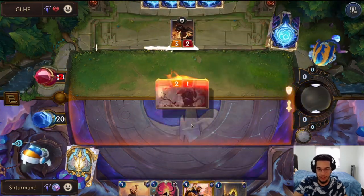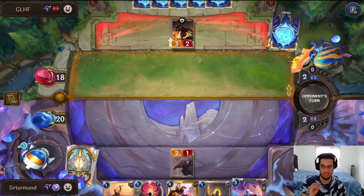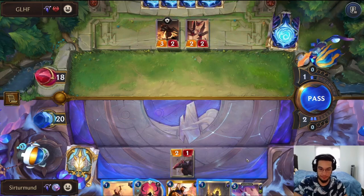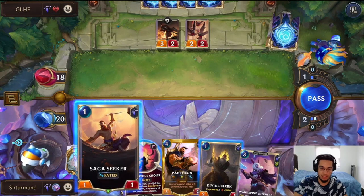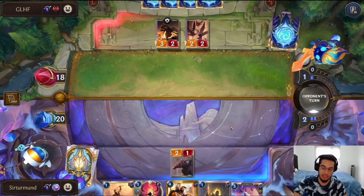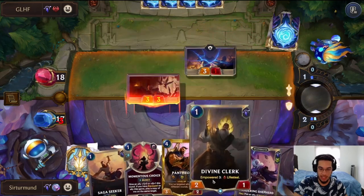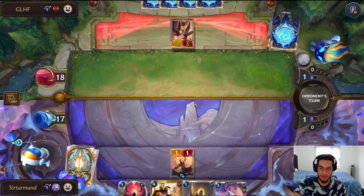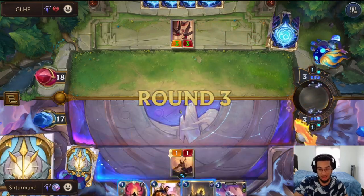We have a good blocker against the Rearguard. We can go Saga Seeker or even Divine Clerk — I have access to the Momentous Choice. The Furious Wilder is probably good because, obviously, Katarina. I don't want to sacrifice my units — I need to have a target for the Shepard next turn. I might just take this three damage, knowing we can heal it up later, just to make the Saga Seeker bigger. We are going to be really late on our Pantheon, but it's more important to keep this Momentous Choice for later.